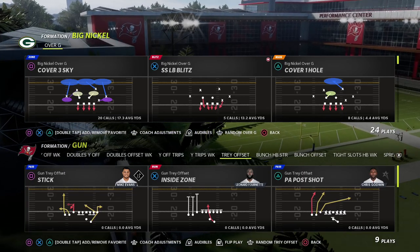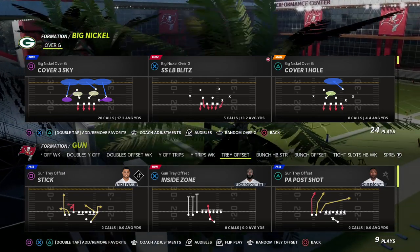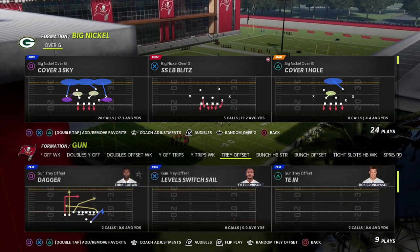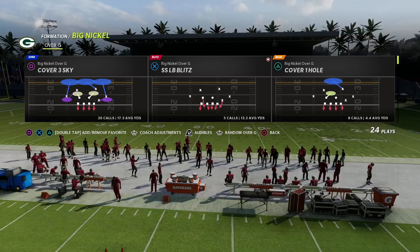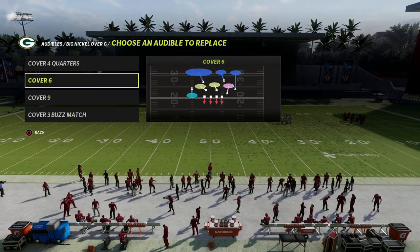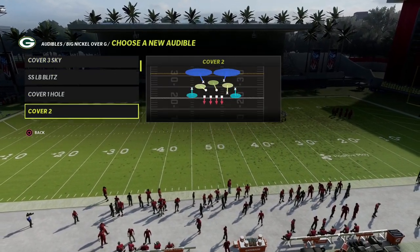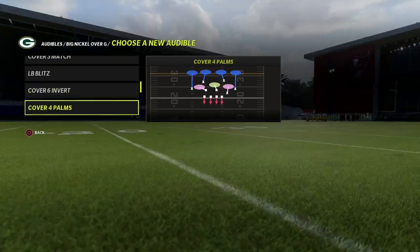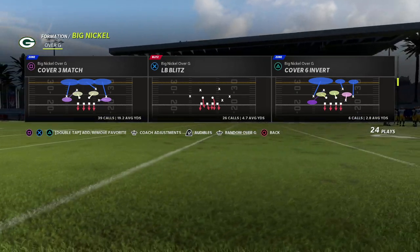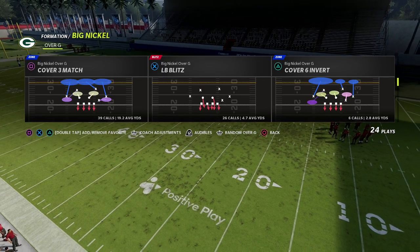You also get all of my Madden strategy guides, all my exclusive weekly pro tips and stuff like that. If you want to get access to all that, there's a link in the description. But I just wanted to show you a concept out of this and walk you through why it's kind of interesting how it works this year. We're going to come out in Cover Four Palms — I'll put these two in our audibles — but the play I'm actually going to show you today is LB Blitz.